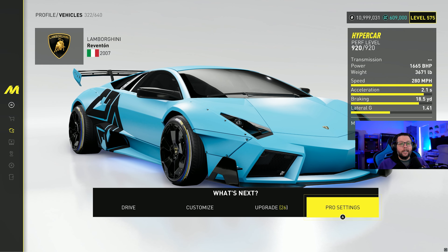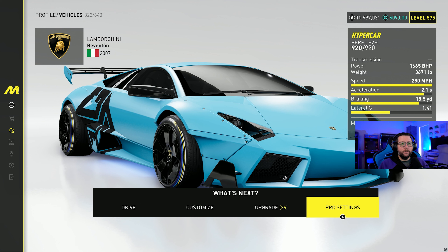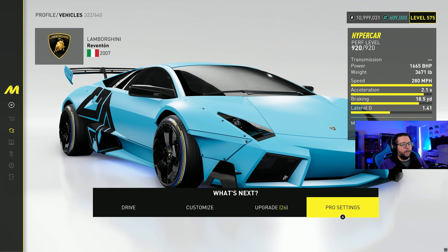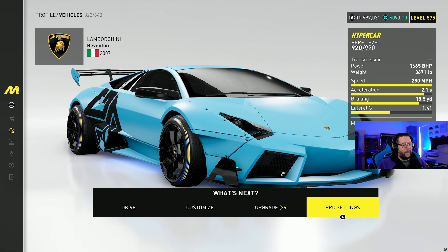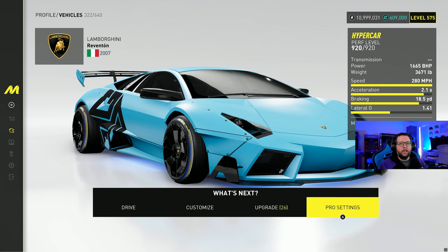The Reventon is absolutely insane. It has a nice wide body kit that I strongly recommend you put on — even if you're not a fan of wide bodies, you have to do it because the car just feels so much better. I've also got a vanity tire on there that sort of matches my colors and sticks the wheels out a little bit farther.